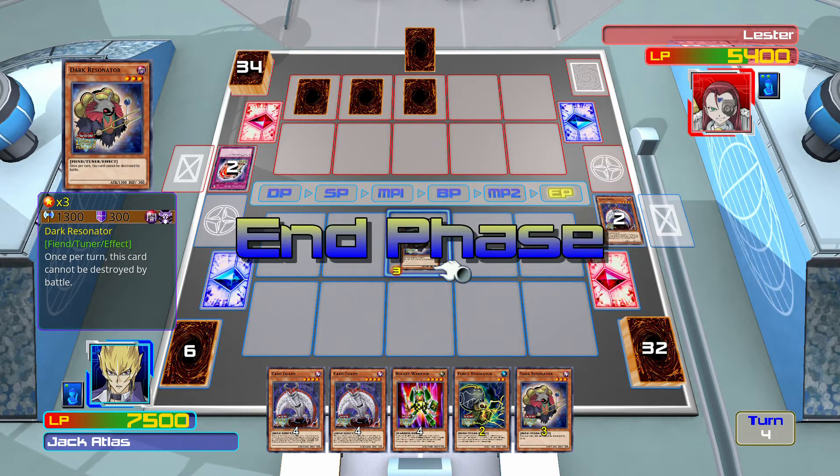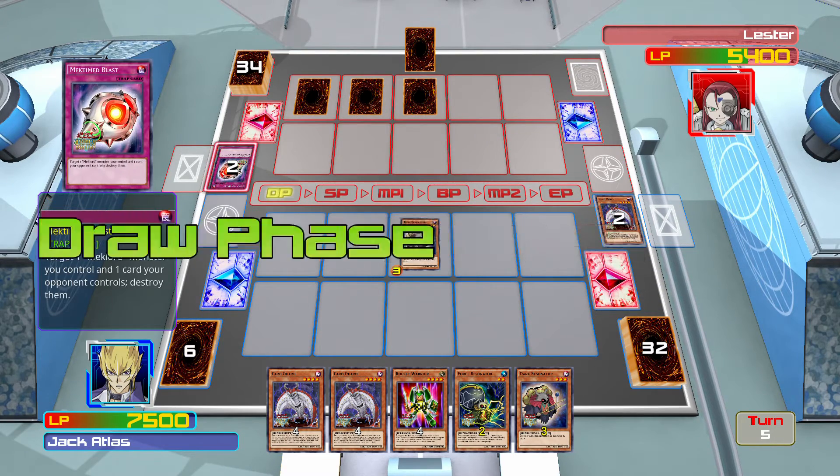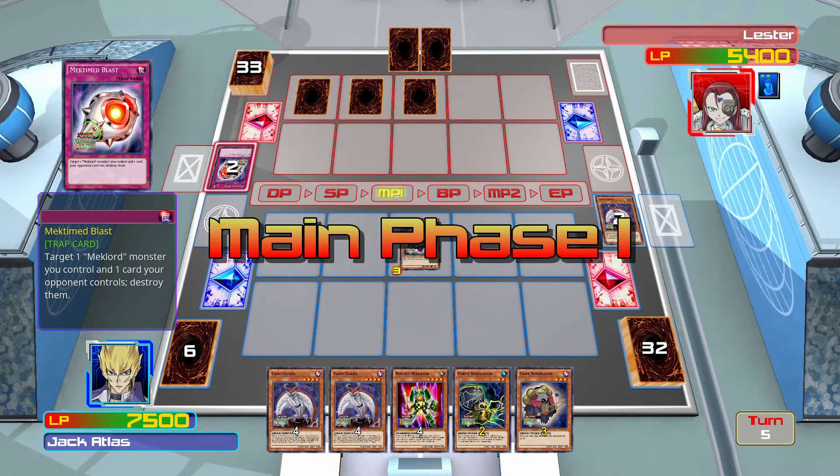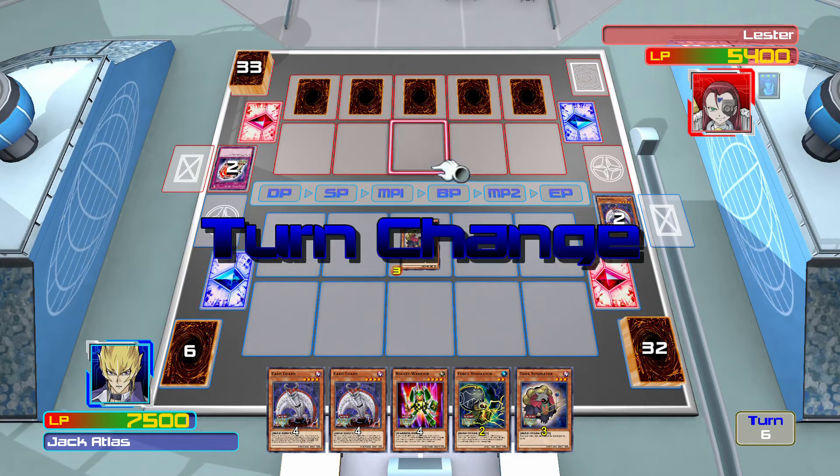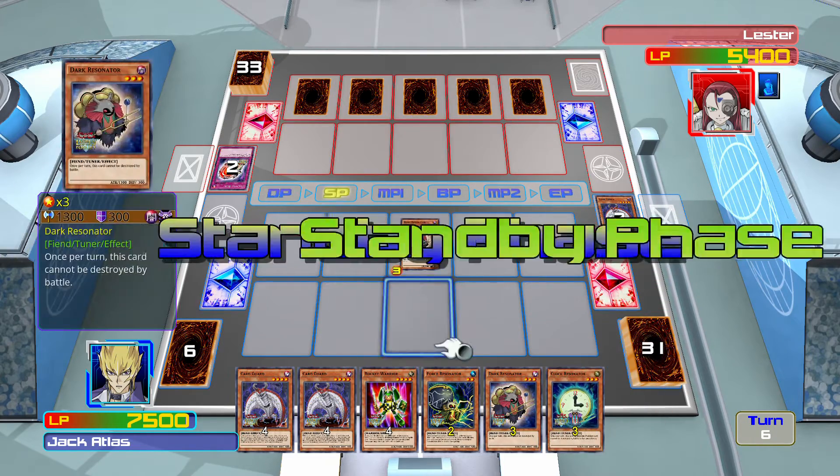Not seeing the purpose... unless - there's another card they have. When you send to the graveyard, you can summon the big guy out. That's all I know.